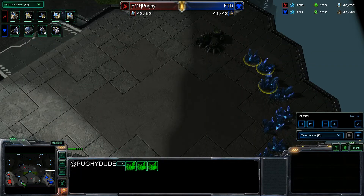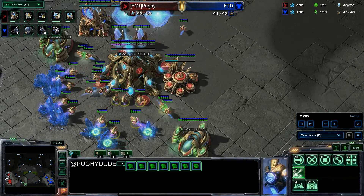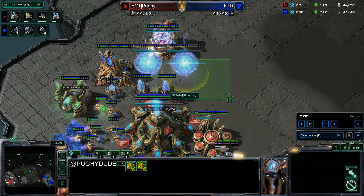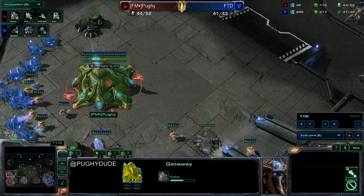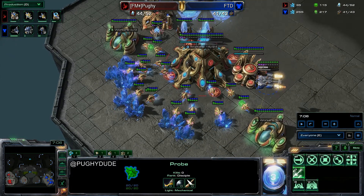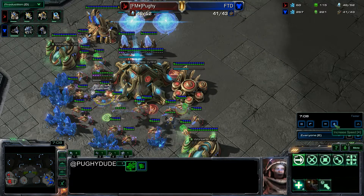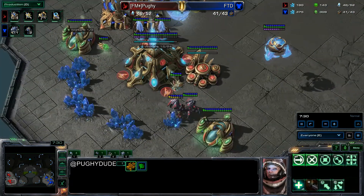There's no expansion visible — run home as soon as the pressure is over. You keep units close to home. You have to be very careful because you have no photon overcharge and you have to get your robo. These are the ways you can play it out. I react fairly fast enough so I don't lose anything major — just one probe. Not bad at all.